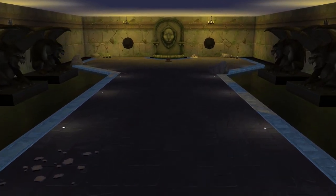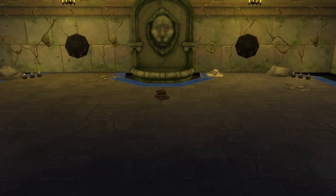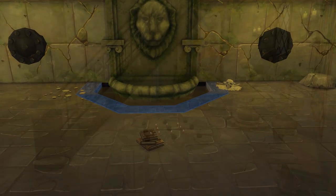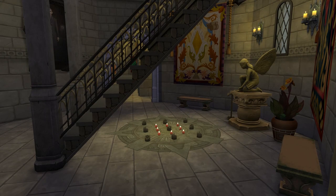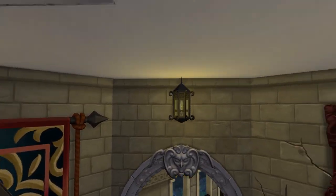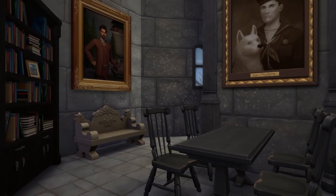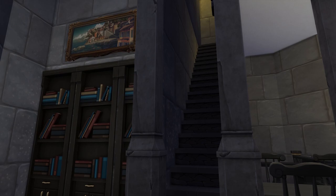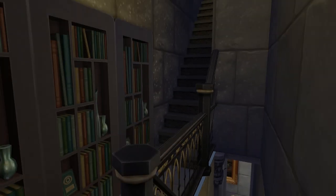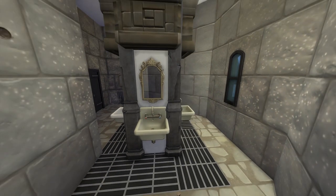There is the Basilisk on the side and the Diary of Tom Riddle on the floor. And last but definitely not least, we go all the way to the top tower — just one more staircase. There we go. And this is Moaning Myrtle's bathroom.